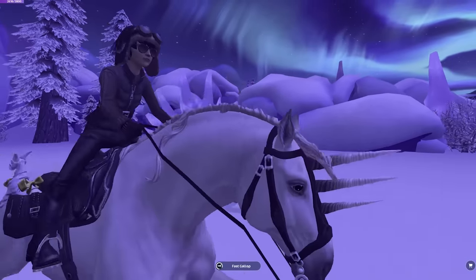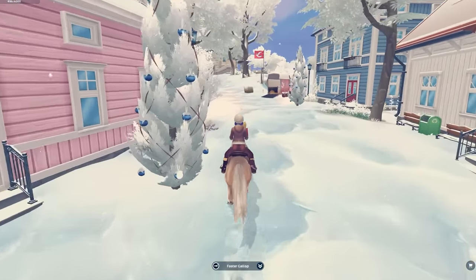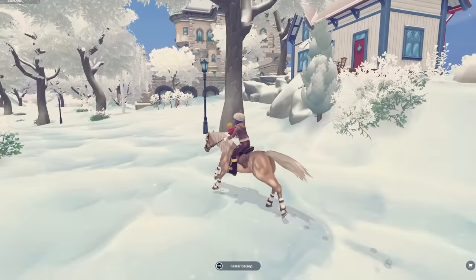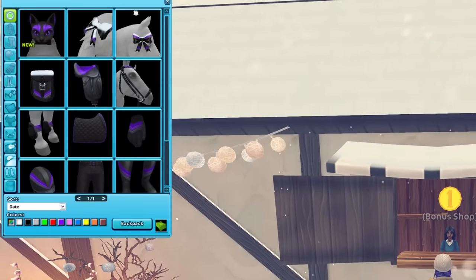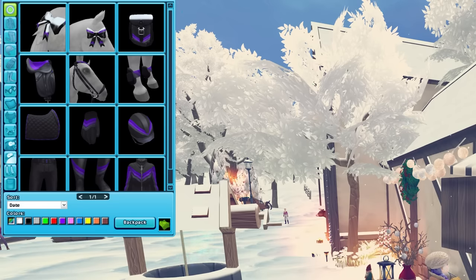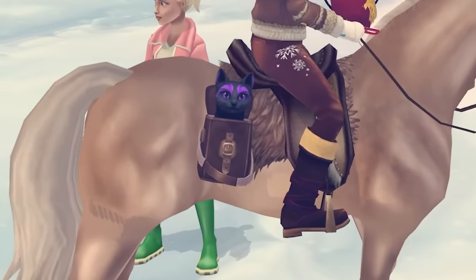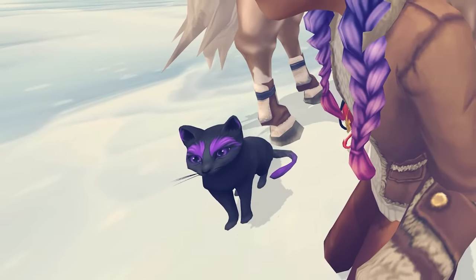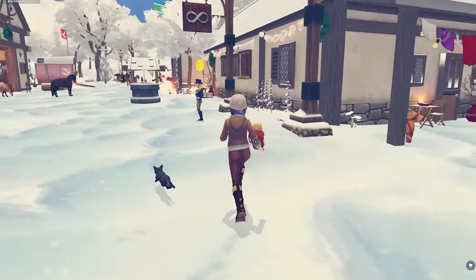Look at the cute little deer following now. Let's race over to the bonus shop — there's supposed to be something there. The bonus item for Star Riders should be in. Oh yes — we get a cat! Kit the cat. This feline Knight Rider is a rebel at heart. Kit is the perfect mix of adorable and adventurous. Pick that up completely for free. We'll go over to this cat right here to take a closer look at the pattern. Hop out of the saddle bag — the cat's got a purple tail and just that really interesting pattern on its face. It's so cute!